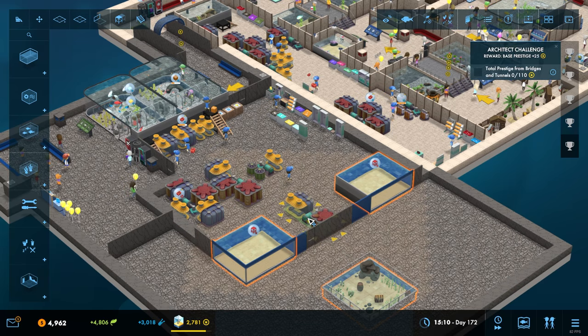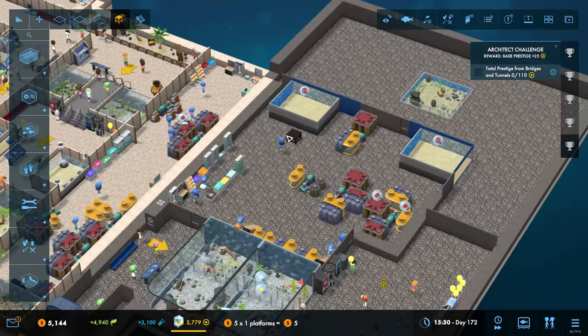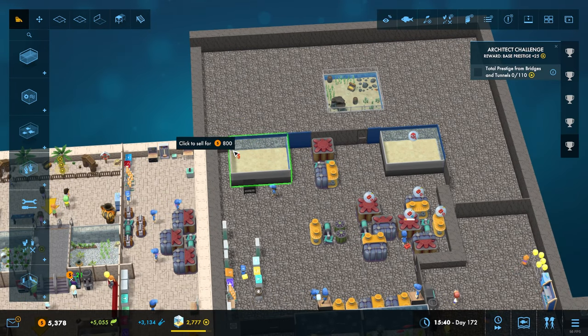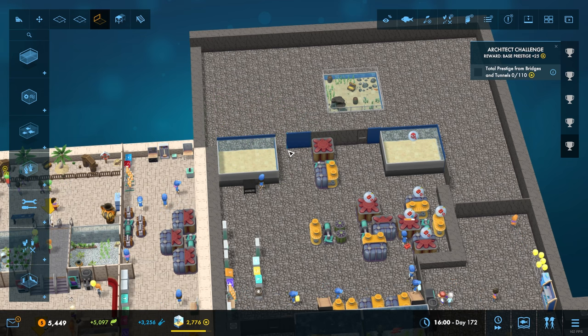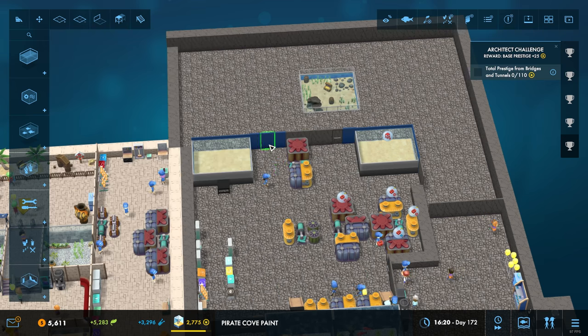Just as I thought, I have to move some things around behind here to make all this kind of work, which is fine - I knew that was going to happen anyway. Maybe it does make sense to actually move this one along like that, to create just a little bit more room. Okay, not a staff gate. We want pirate cove paint.